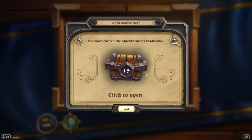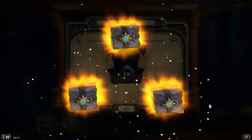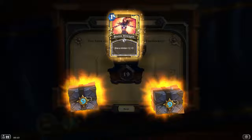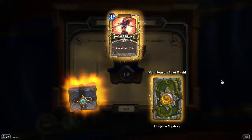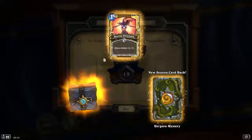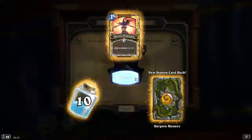Yay, free Divine Strength — it's a golden card! Give a minion +1/+2 and you get the card back as well. N'Zoth's Mystery, interesting, and ten dust.